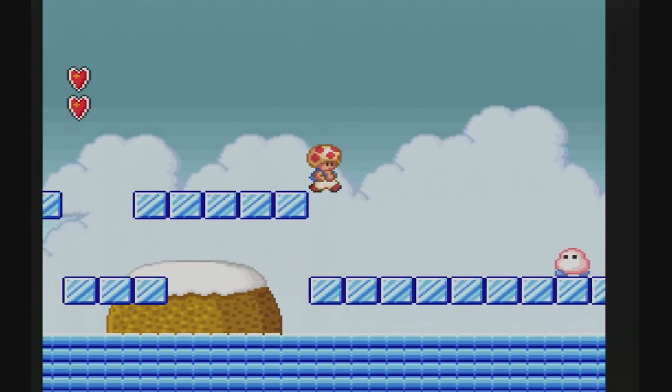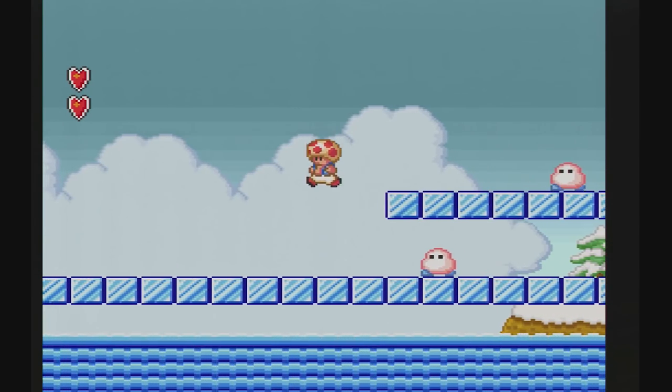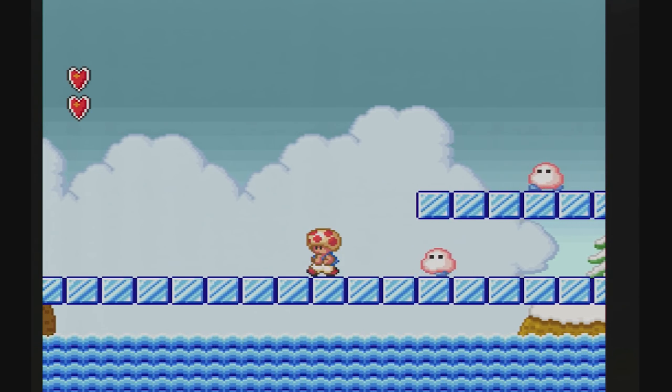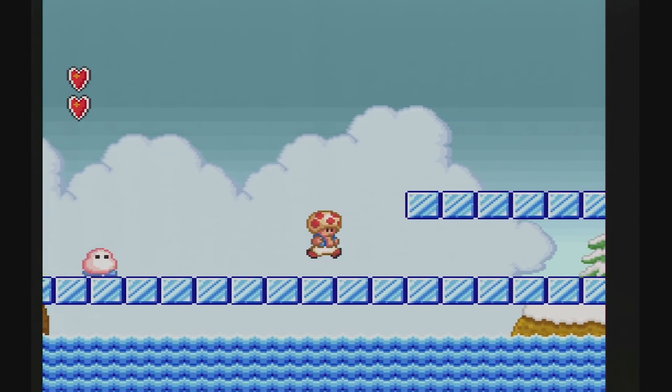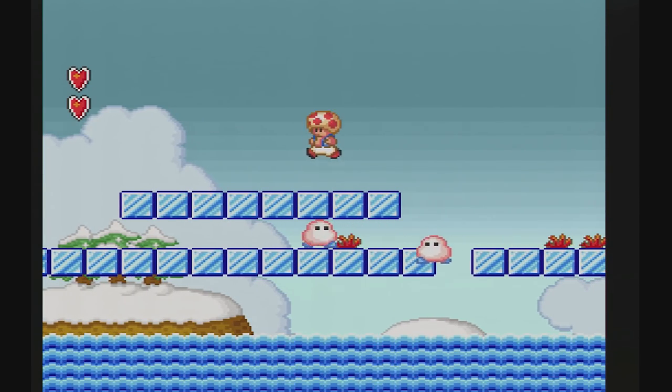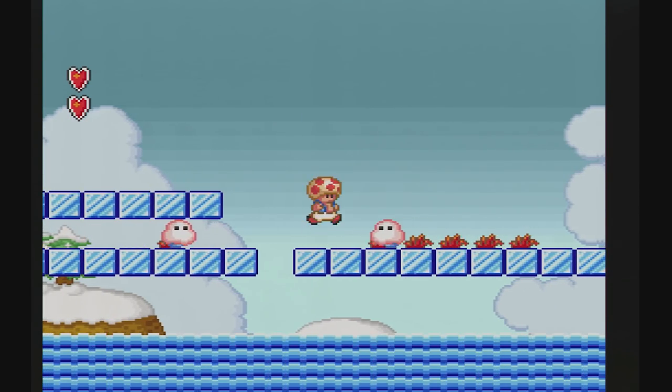So World 4 right here is actually a pretty easy world. We do have these enemies here, which will kind of go back and forth and try to chase you along. And as you might notice, we've got some ice, which is pretty slippery, but other than that, World 4 is honestly not that bad. I don't even think this video will be that long because of how quick World 4 is to get through.